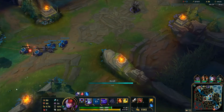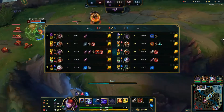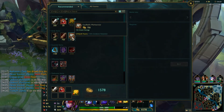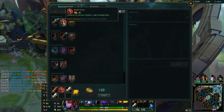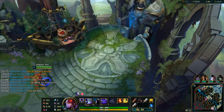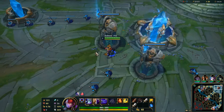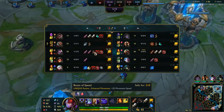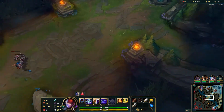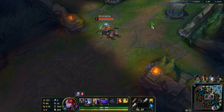I think Yasuo misses these minions so I'm getting the experience and gold, and I'm going to back. Obviously this money is going towards damage because that's what Zed does. On Yasuo's death screen he got another Doran's Blade, a control ward, and boots — but his combat effectiveness really did not increase, whereas mine has gotten significantly stronger.